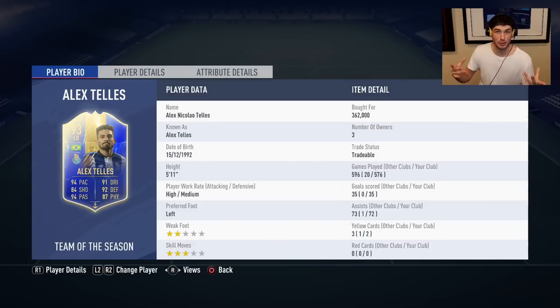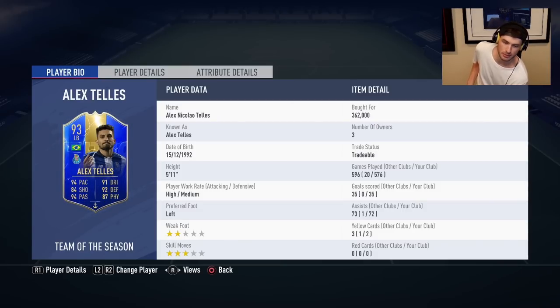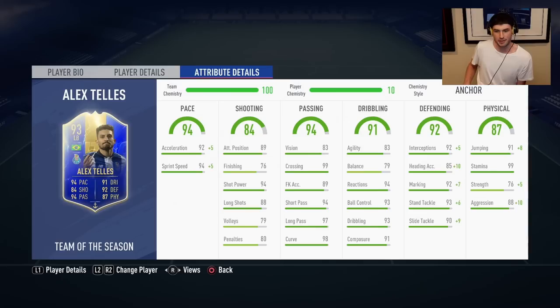My fifth most capped player was Alex Telles' Team of the Season. 72 assists and 35 goals from the fullback spot — I used him as an overlapping fullback. Surprisingly, he only had two-star weak foot and three-star skills, so not the most crafty fullback, but he really got it done for me and was the key link to using Aurélien Tchouaméni — actually, Talisca's Team of the Season. Incredible card, and those were my top five on FIFA 19.